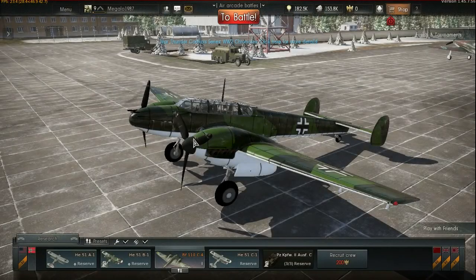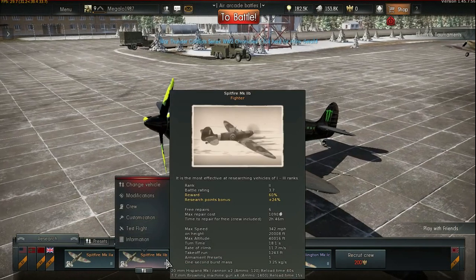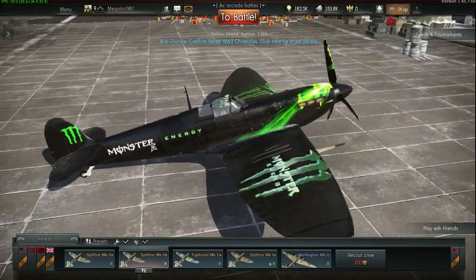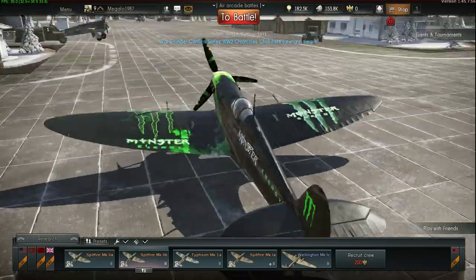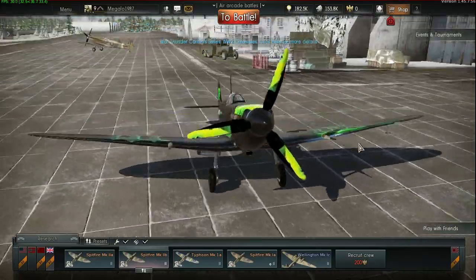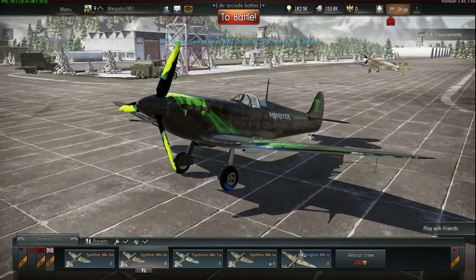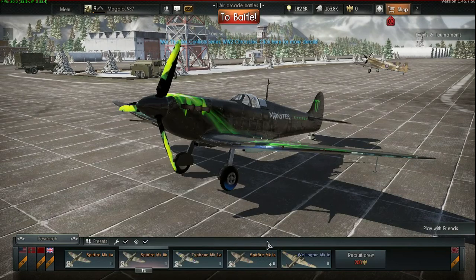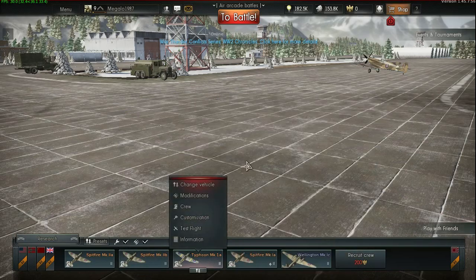There are other skins I've got, but I'll show you one I've downloaded from someone else on the Spitfire Mk 2B. So you can download skins from the forums if you want to use them. This is the Spitfire Mk 2B - I've got three Spitfires: the Spitfire Mk 1A, 2A, and 2B, but I also have the Typhoon.